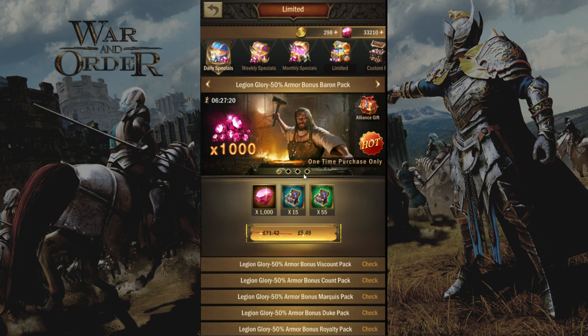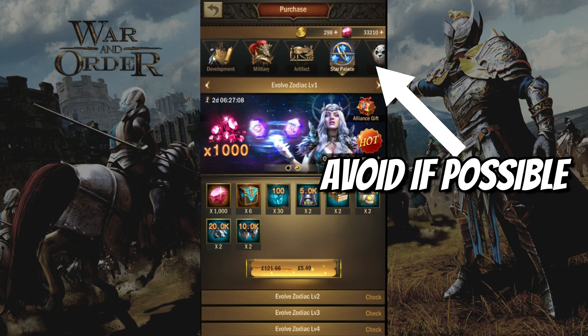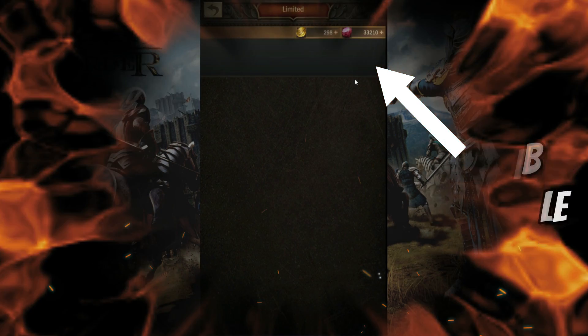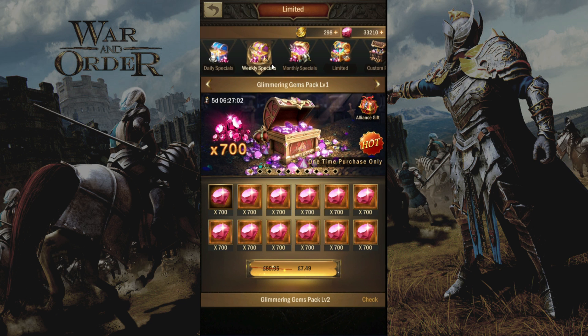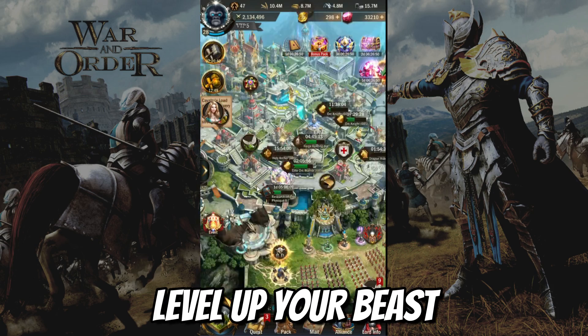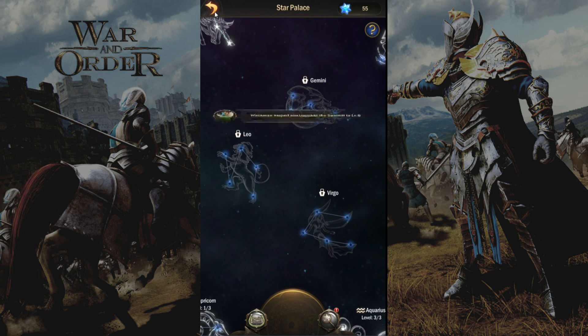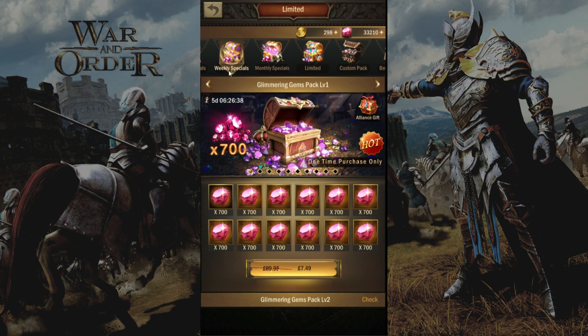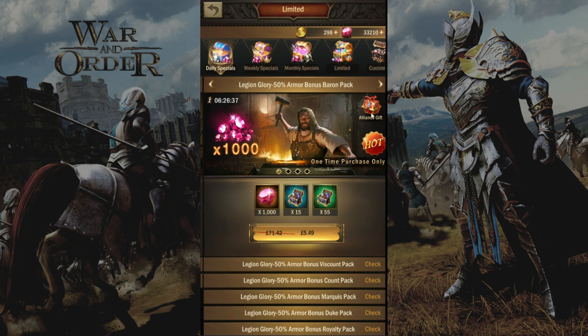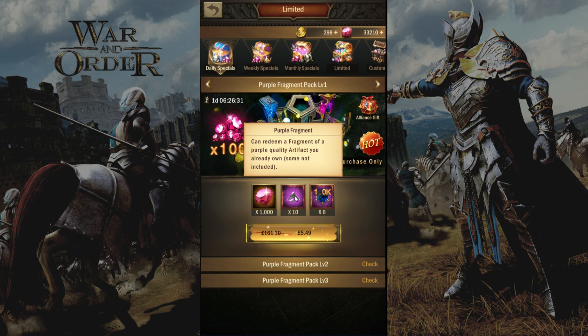Next, I'll focus on a few packs that will help you improve your battle stats in War and Order. For most new beginners there are many things you could spend money on; however, I would recommend avoiding the normal set of packs. Unless you are truly desperate, focus your precious money on the daily specials, weekly specials, monthly specials, limited, and custom packs. There are three key areas that will help with your battle stats: leveling up and growing your beast, upgrading your artifacts, and leveling up your star palace. For number seven, in the daily section, grab the Purple Fragment Level 1 — the purple fragment is used to upgrade your artifacts.